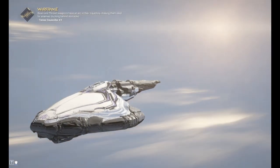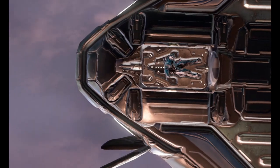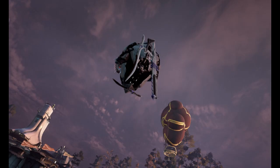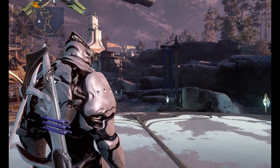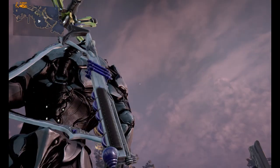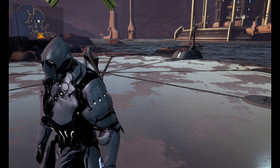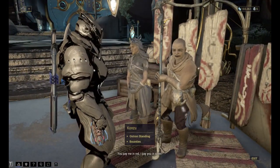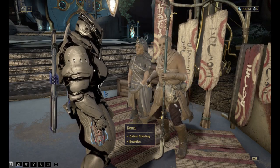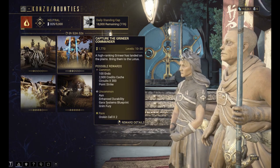Iron Skin is a very useful ability — it protects you from any staggers, knockdowns, anything. You need to upgrade your Warframe as soon as possible. I wish I had Rhino Prime but it's vaulted — not in the resurgence right now. It's going to lag here — see, it's lagging a lot. So we'll fast travel to Cetus.